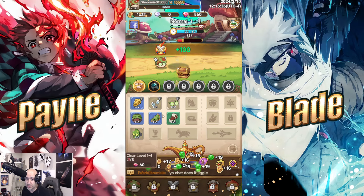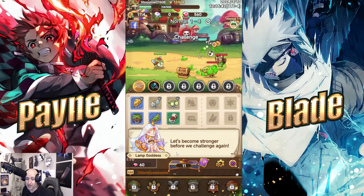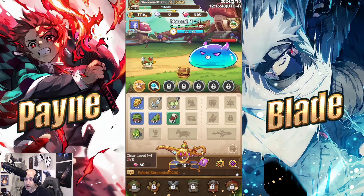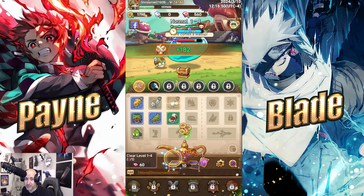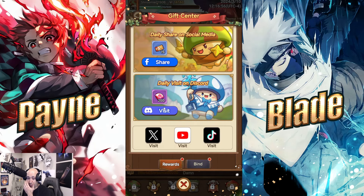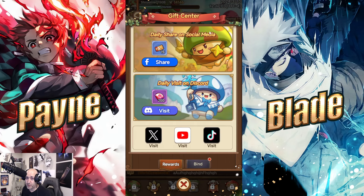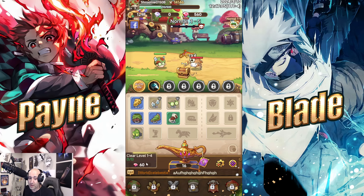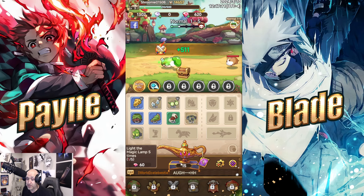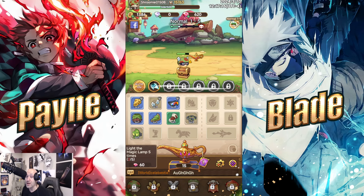I'm going through a boss fight here — I might actually die on this one. Also, if you're logging in, there are no current codes that work right now. They expired yesterday unfortunately. But you can jump into the gift center, visit the Discord to get 200 gems, bind your account for free currency, and share on Facebook for more. Make sure you follow the daily instructions every time because requirements get harder and harder.